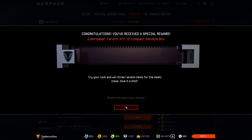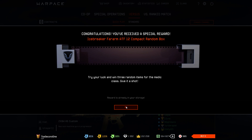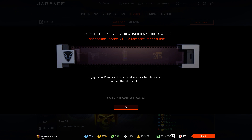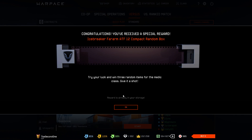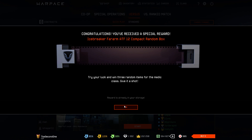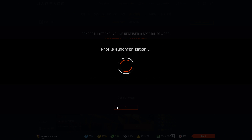Next is the Forarm ATF-12 Icebreaker. Nothing in the first box. The second box gives three days of PHS — not interesting. Third box, PHS again. Fourth box, CSF Medic — I don't need this one. And the last box of the Forarm, I'm going to get a CSF skin again. Oh no. Okay, we still have a couple more guns to open.